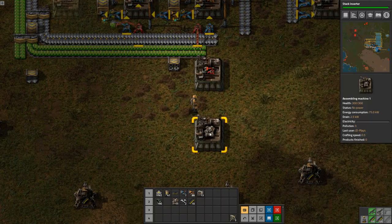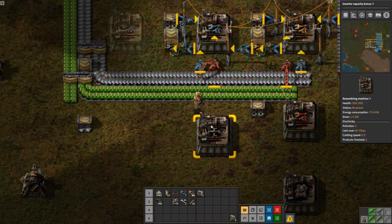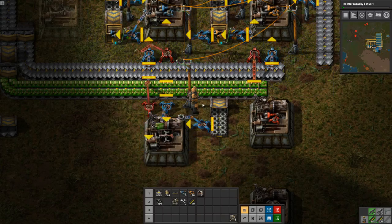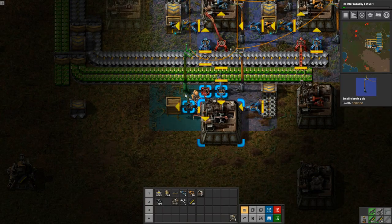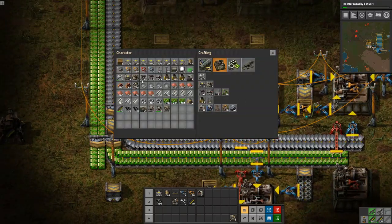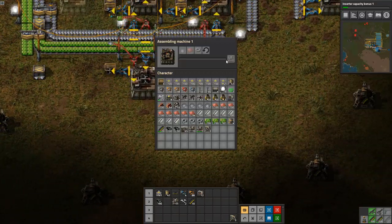I'm gonna put down gun turrets on this side. We've got all the materials right there, so we do electric mining drills right there, gears which are conveniently right here, and we can have the output go to the side. I'll hard cap this to 200 — they stack in 50, so 200 is probably more than enough. Let's get some lights down the side — actually I have real lights, let's use some of those. Gun turrets need lots of gears.